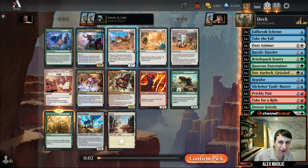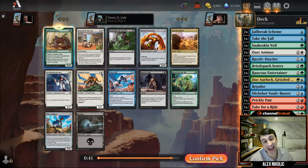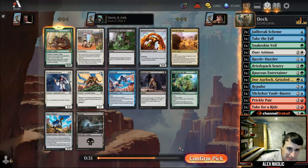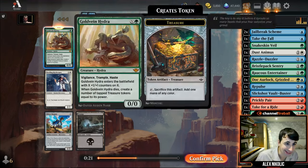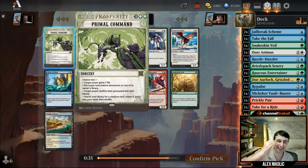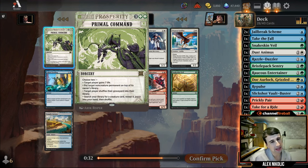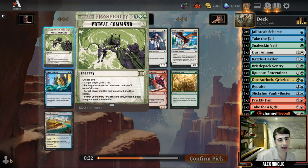Oh my — we are getting the goods in this draft. Going to grab that. Last Voted by the Law — one of the better white uncommons: comes in, exiles anything, you get a Mercenary token. We'll slam that and see where we go. And where we go from there is Primal Command — solid, not an awesome bomb, but very flexible. Sometimes you gain seven and go get the best creature in your deck; sometimes you put their land on top of their library, basically time-walking them, while also going to get the best card in your deck.